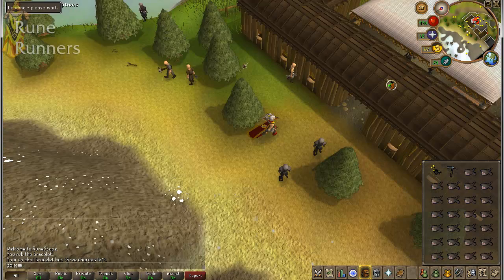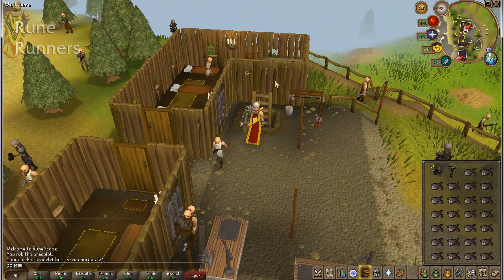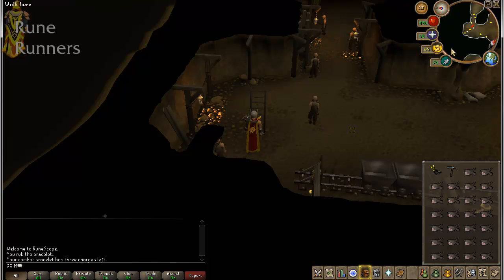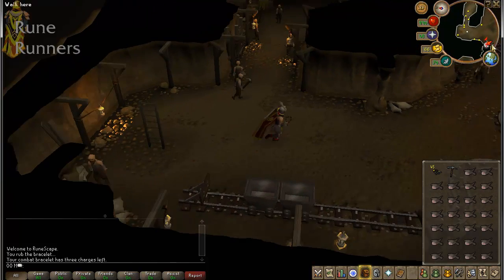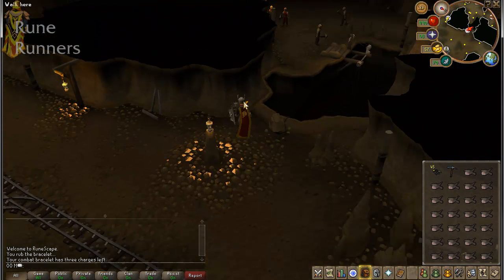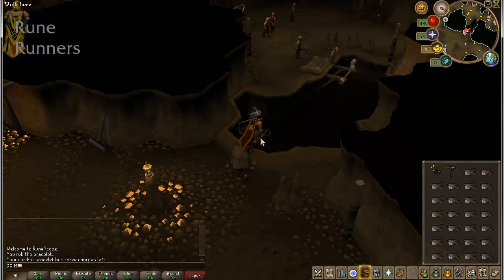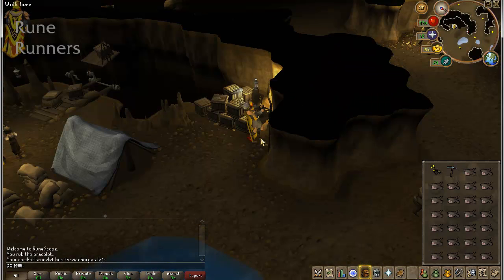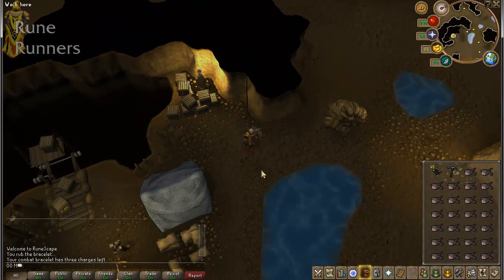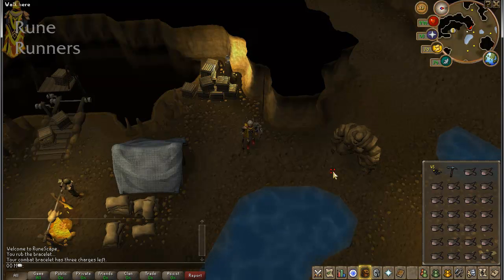I recommend a very high combat level for this. Once you're in the mine, just head over to this dungeon icon and we want to go across this rope. Now we're here — we have Living Rock Strikers. These are fantastic foes.